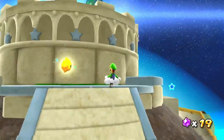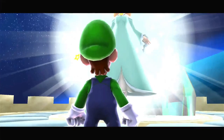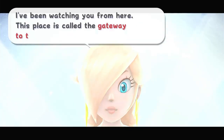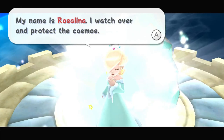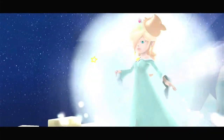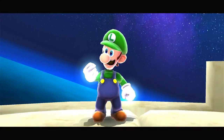Usually you would climb up here, but with Luigi he's got a higher jump. We go up here, we meet this new character — who most of you are probably familiar with. 'I've been watching you from here. This place is the gateway to the starry sky. My name is Rosalina. I watch over and protect the cosmos. To save your special one, you'll need the power to travel through space.' And we get the awesome power!